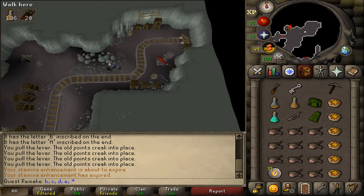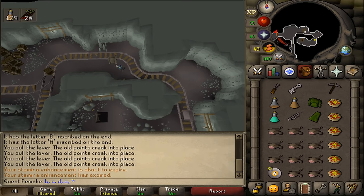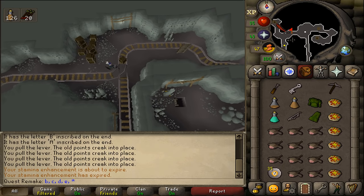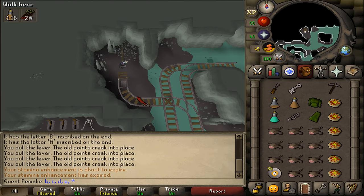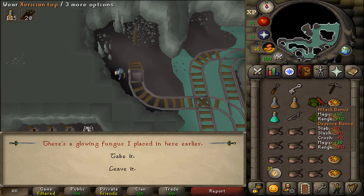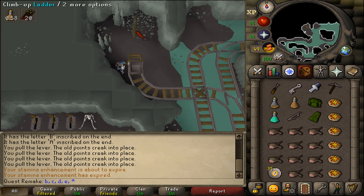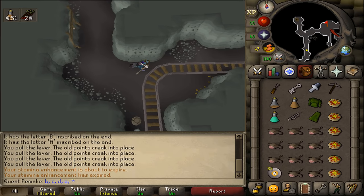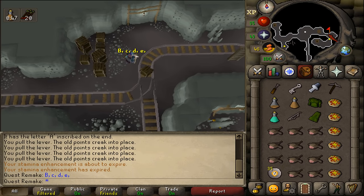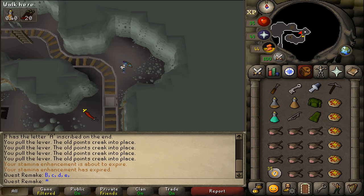Once you're here, go to the north-western corner of the north-eastern part. There you'll find a ladder north of the doors. Climb down and then go west. Keep running west until you see a ladder in the north-western cavern. Climb down and there you'll find your cart. Search it to find your fungus. If the fungus isn't here, either you haven't put it in, or your point settings were wrong. Just east of the previous ladder you'll find another moving cart — try to pass it while not getting hit.